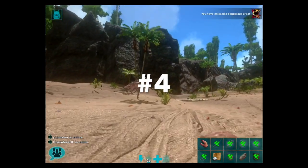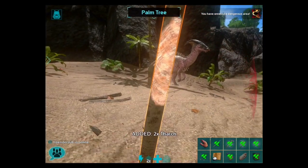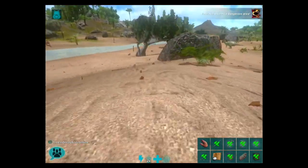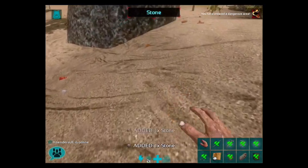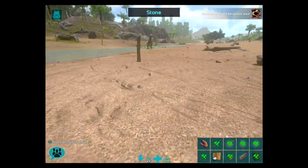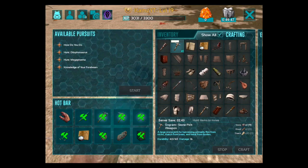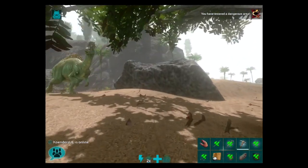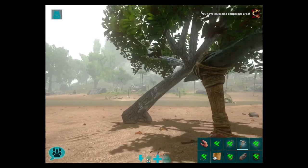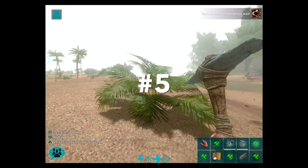Tip number four: once you spawn in, you want to get some basic tools. To gather resources, you can punch trees for thatch and a bit of wood. Stone can be found on the ground — double tap on the right side of the screen to gather it. This will enable you to craft your basic pick, and once you have your pick you can move on to the hatchet, which requires some flint.